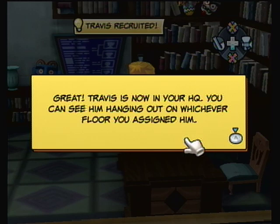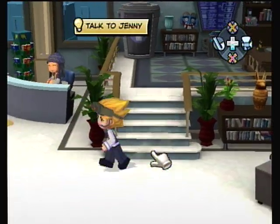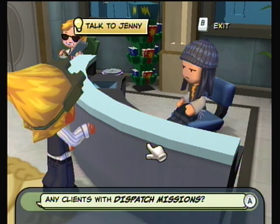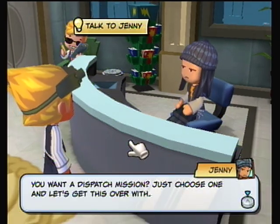Great, Travis is now in your HQ — you can see him hanging out on whichever floor you assign him. Now this is Jenny's function in the game: talk to her for any clients with dispatch missions. You want a dispatch mission? Just choose one and let's get this over with.